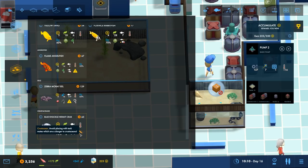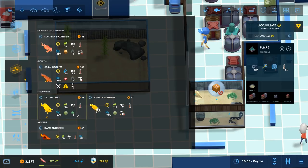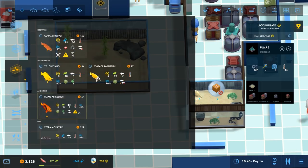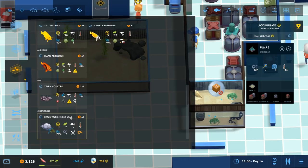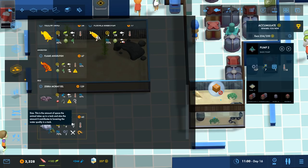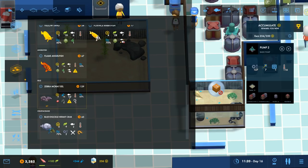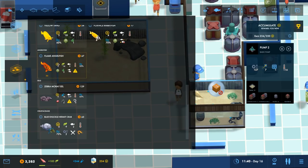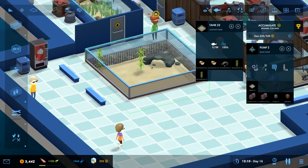The problem is I cannot put him in with an eel because they will probably eat crustaceans size one or less. Our blue knuckle hermit crab is actually a size two, so the eel and the hermit crab should do okay. When the eel grows up, that's when we'll probably have problems. I'm currently trying to sort out this massive lagoon tank, which is deeper than the little ones.